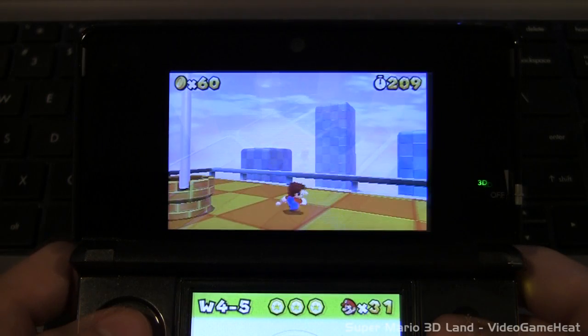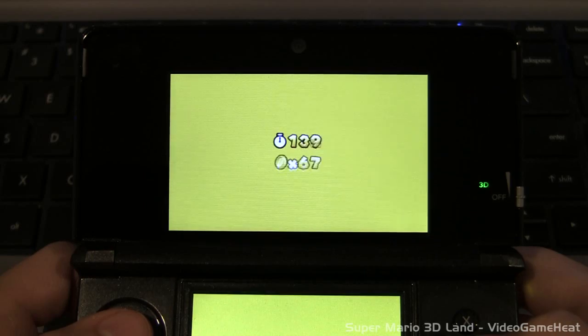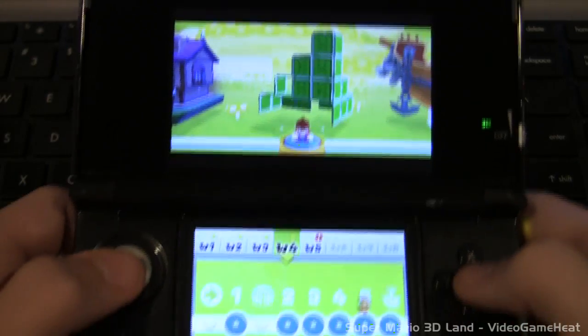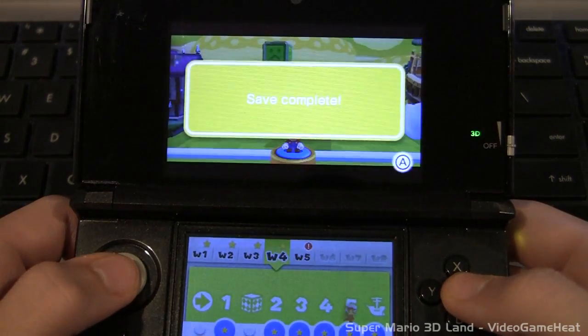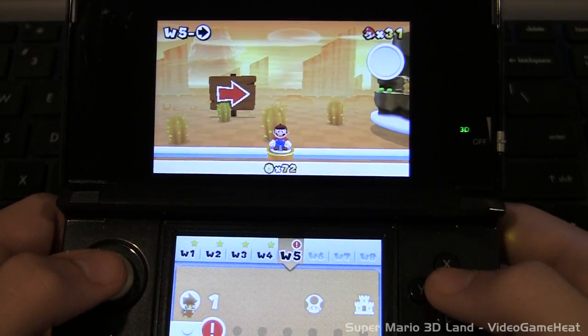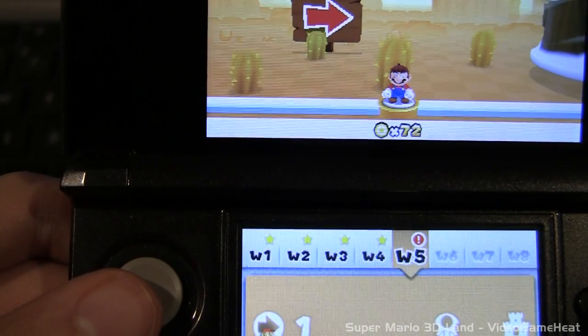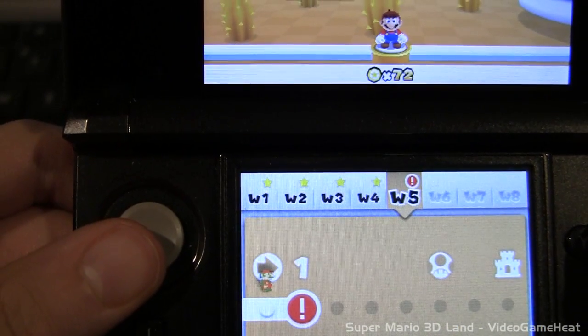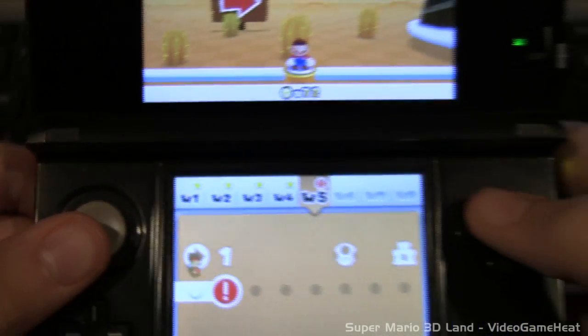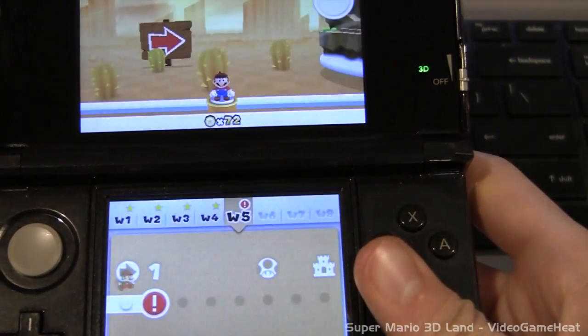We've now collected all the different star coins we need and completed up to World Five 100%. We don't need any more star coins from this airship since we already gathered them in the main let's play. We now have 72 star coins — a big jump from about 20-something to 72 in the course of four videos. Hope you guys are enjoying this walkthrough; this is LeftyHeat signing out — get ready for the next video.